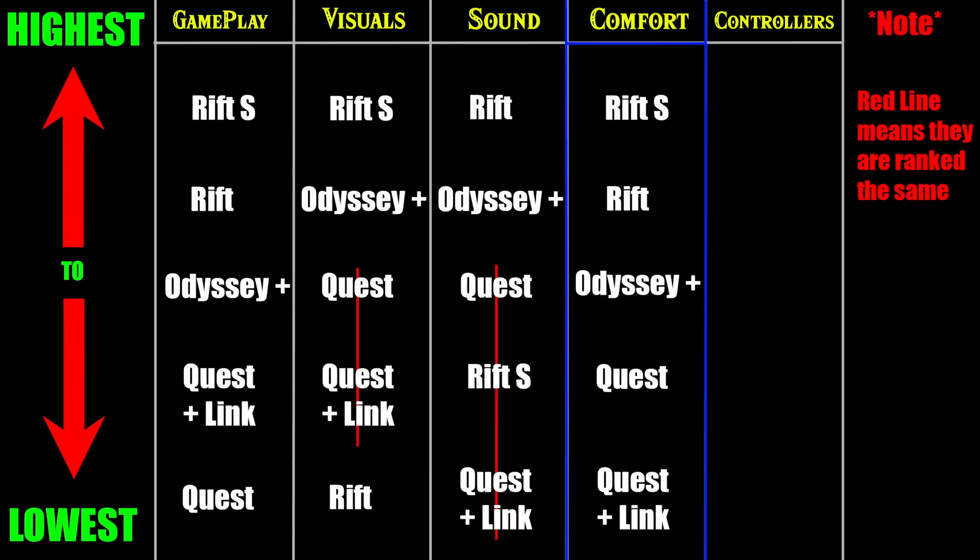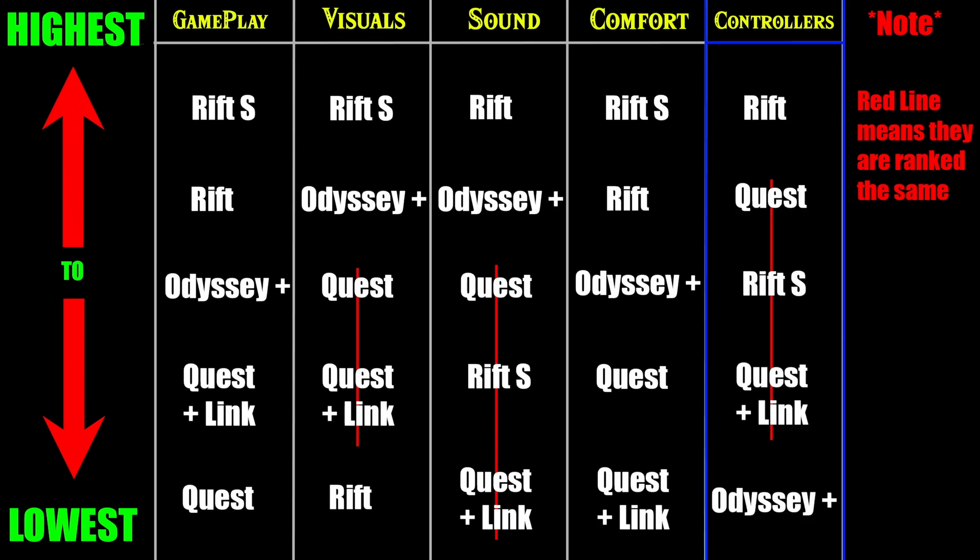Comfort-wise, the Rift S was the best with their Halo design and lighter headset. The Rift is also good. The Odyssey Plus would have been better if it didn't have this really wonky thing in the front where it kind of lifts up off your face — other than that it fits fairly comfortably. The Quest and Quest Link are just kind of heavy and push hard below my eyes, so it gets tiring after a little bit. Controllers — this might be subjective, but I like the Rift controllers. They feel really heavy-duty and have kind of the perfect amount of weight. The Quest controllers are nice but feel lighter and a bit more flimsy. And the Odyssey Plus Windows Mixed Reality controllers are just god-awful for all the various reasons I stated before.